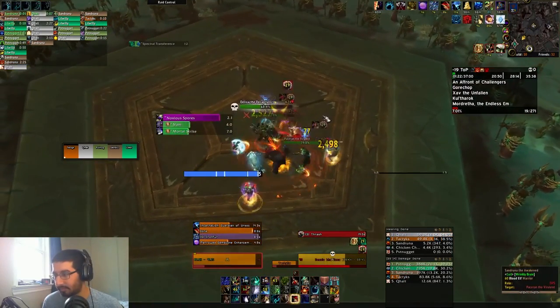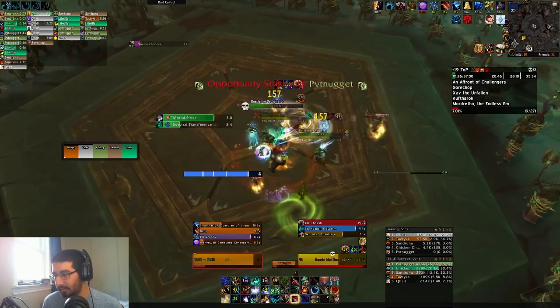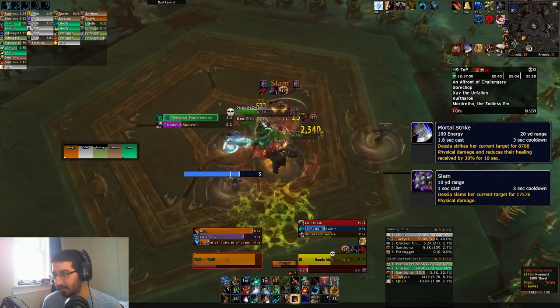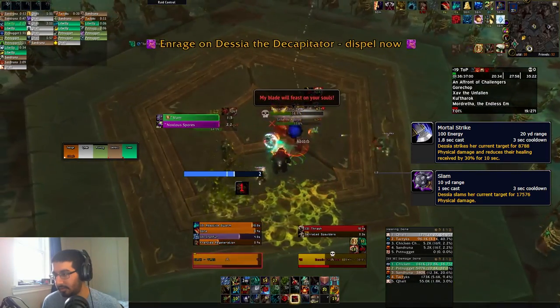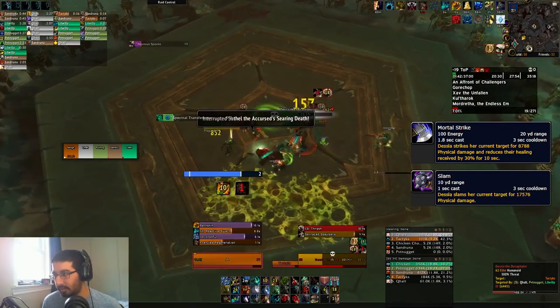We then move into the first boss, where Decia the Decapitator is by far the scariest boss in here because of a couple of abilities: Mortal Strike and Slam. Mortal Strike is a medium physical hit on the tank but it comes with a 30% healing reduction, and it's followed by Slam, which is a big physical hit on the tank. So you want to make sure you have some mitigation up for those hits.